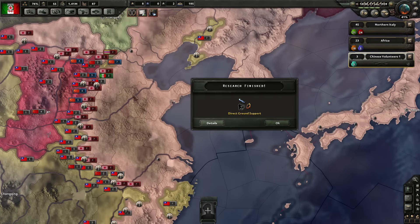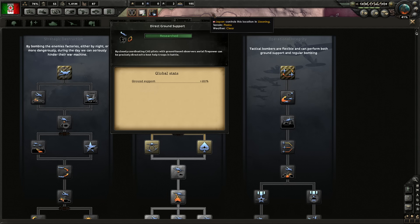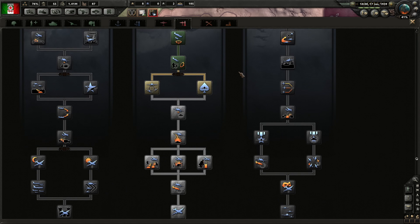We finished direct ground support tech. That reminds me, I want to set up my planes. We have a split decision: formation fighting, which gives air superiority mission efficiency, or fighter ace initiative, which gives plus 25% ace generation chance — ace fighters are essentially generals of the air. I think mission efficiency is probably worthwhile. Planes are still about a year out, so maybe we'll go to the next doctrine line after that.